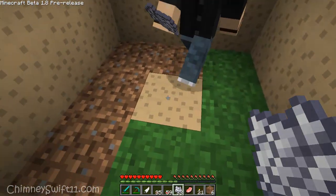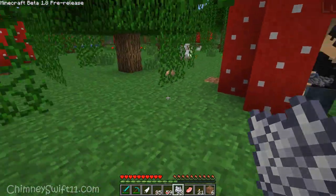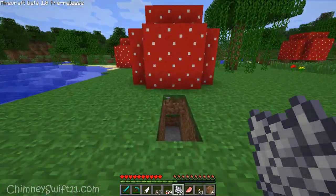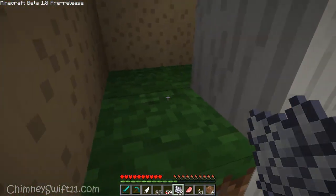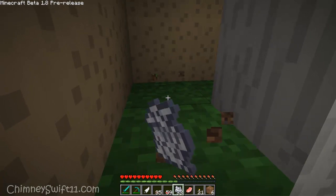It'll literally go right down to the bottom and this makes like a perfect shelter. I did one over here too — you can kind of see here, I'm gonna go under it. What I did was this is the normal layer of the ground right here, and I dug one block below it.